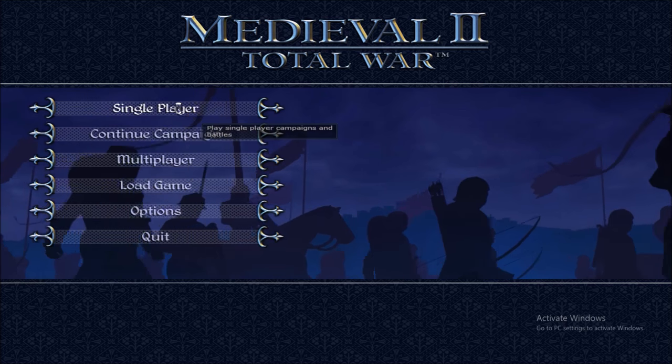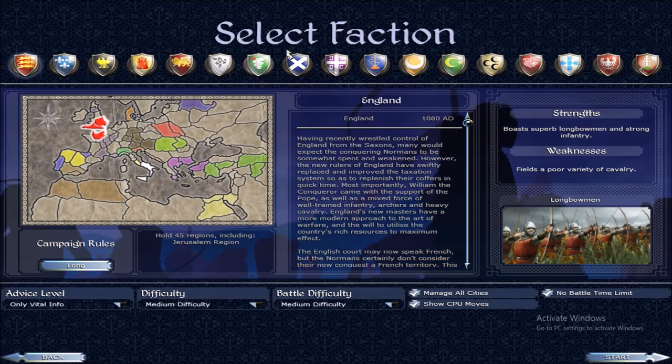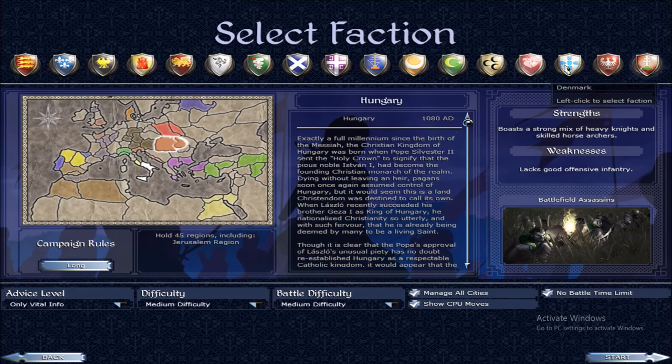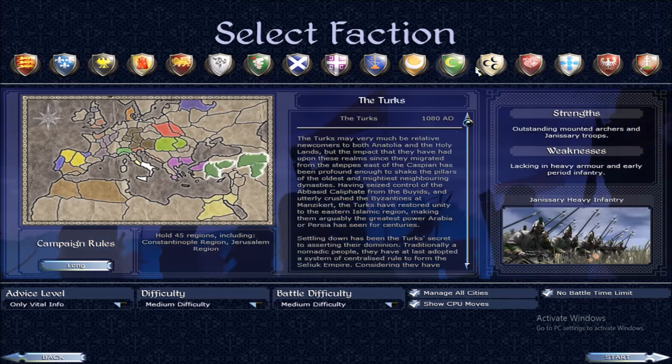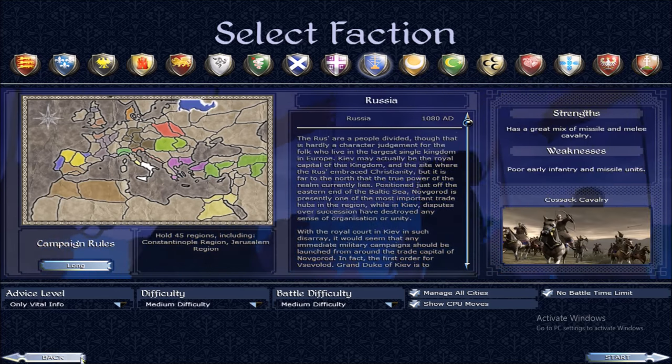Let's go to Single Player, click Grand Campaign, and as you can see I now have every faction unlocked. I didn't play the campaign or destroy them first — Egypt, the Turks, the Moors, Russia — everyone is unlocked.